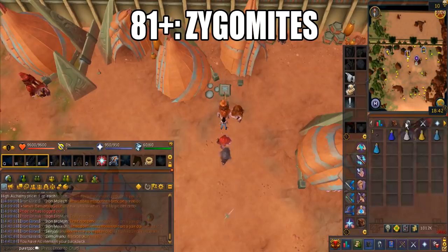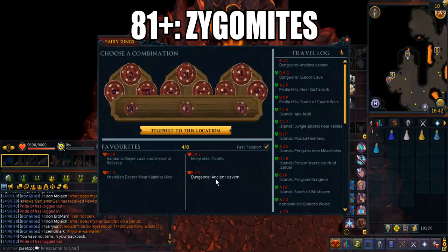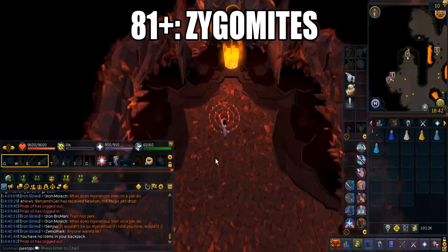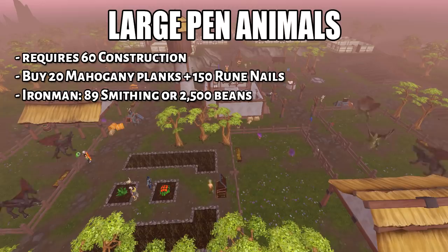For zygomites, I highly recommend completing the Morytania medium task so the mushroom patch in Canifis will never get diseased. For the medium elf city task, you unlock a second patch. Do your mushroom runs as often as possible — you can harvest every 4 to 5 hours. Doing this, you will definitely get a lot of zygomites, and you'll probably end up with more than you can even fit inside the pens.